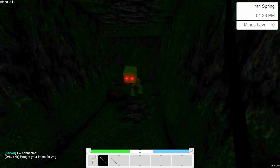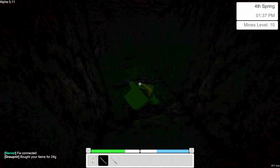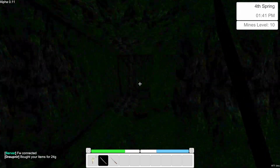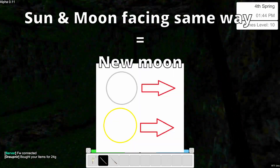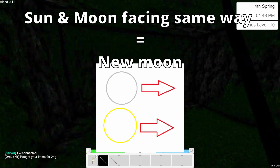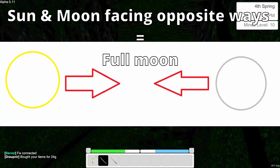This next feature is a pretty small one, but you don't see it in many games and I think it can add quite a lot. This feature is moon cycles. This was done pretty easily with some basic maths, similarly to how I explained how normals worked in my other video. Basically, you use the dot product between the moon's forward vector and the sun's forward vector to not only determine how to render the moon, but also to determine how much light the moon should emit.